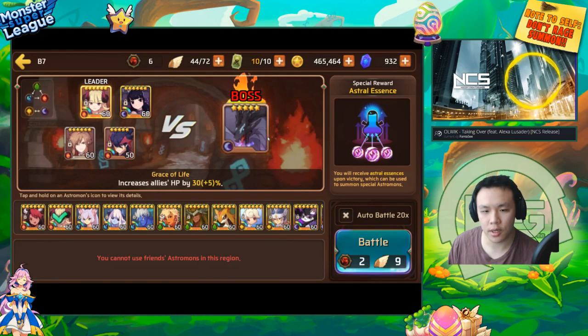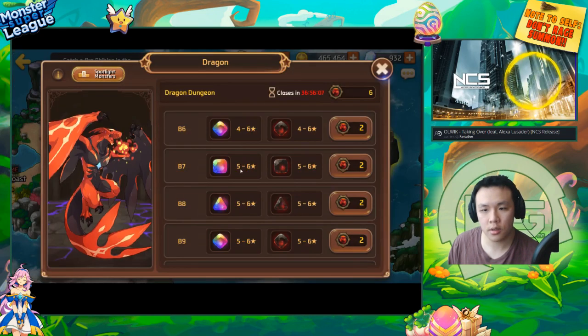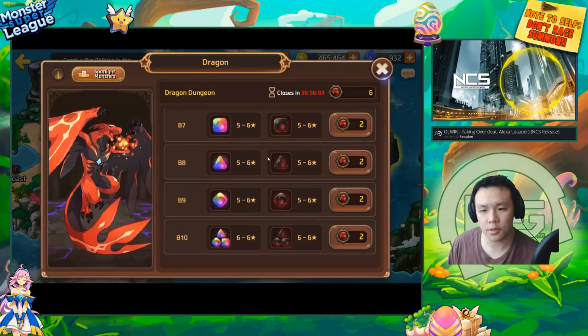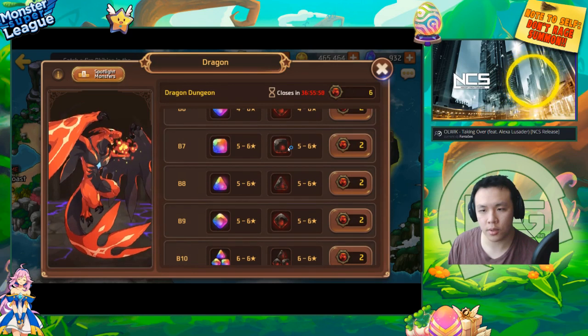You could go into B7 which only drops square gems and this stage is a lot easier. I'm pretty sure you can nuke through this without using any refills. It's five to six star only, but unlike B10 I think you can clear this stage without a single refill.